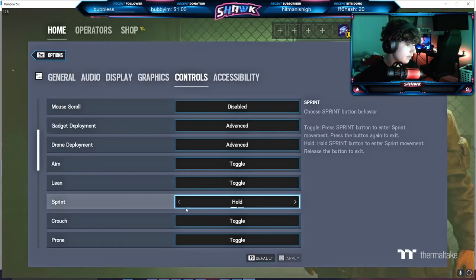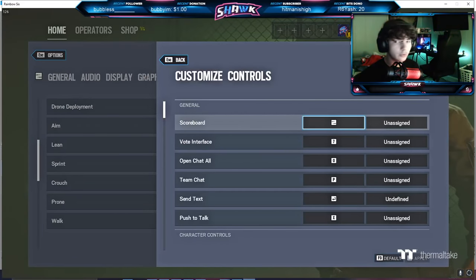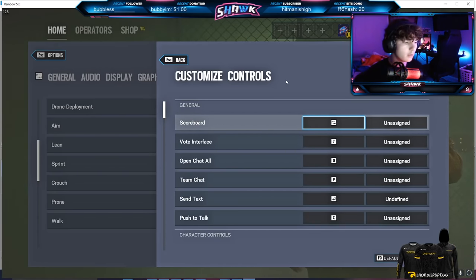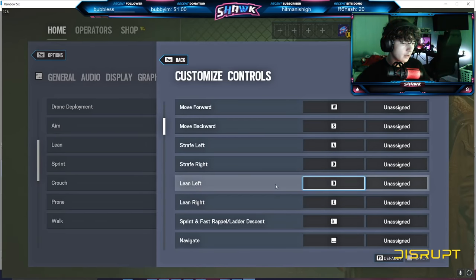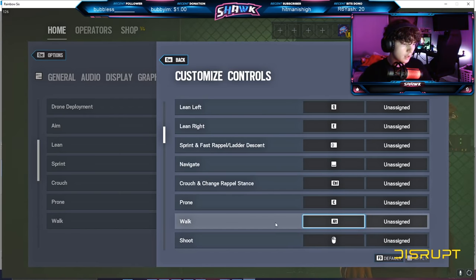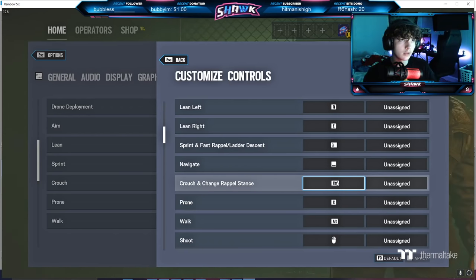Sprint is on hold, crouch and prone are on toggle. For control settings, most everything is default besides movement keys. I've swapped crouch and prone — usually prone is on Control and crouch is on C, but I did the reverse: crouch on Control and prone on C.